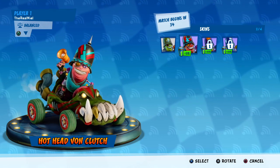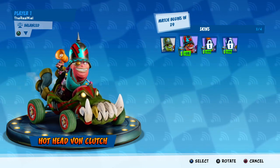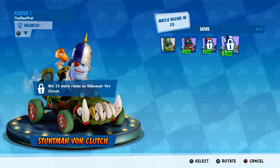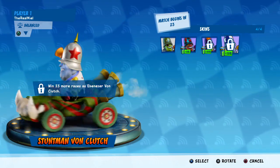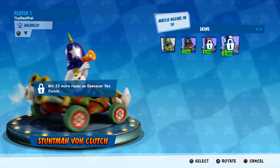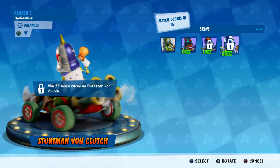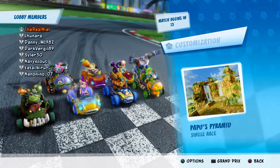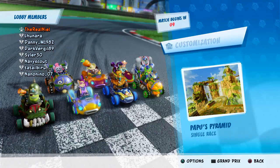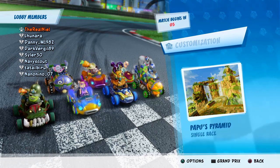Looking at the alternative skins for Von Clutch: we have Hot Hat Von Clutch, who looks pretty good; Vintage Von Clutch; and Stuntman Von Clutch. Just like every other alternative skin, the final one looks the best — it's the circus-themed skin, and I really like that. It looks like our next race is going to be Papu's Pyramid, and Amy is still in this lobby, so it's gonna be a very intense race.